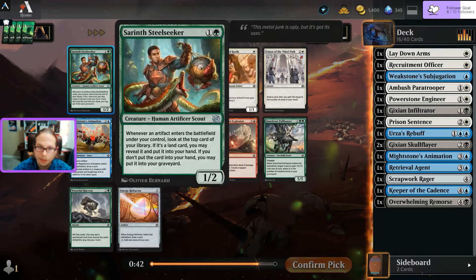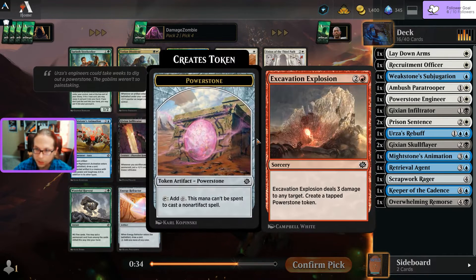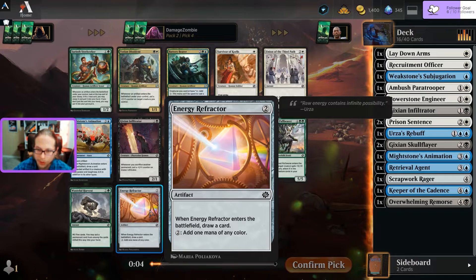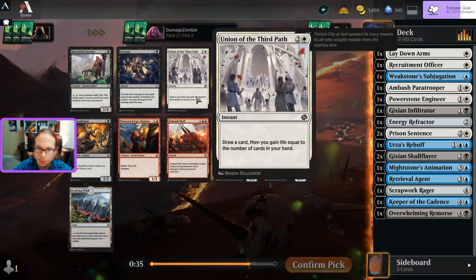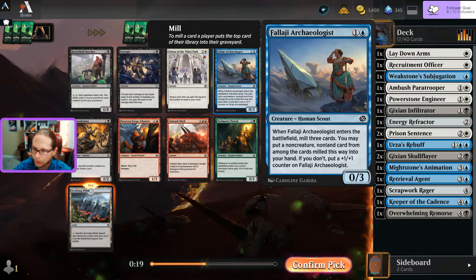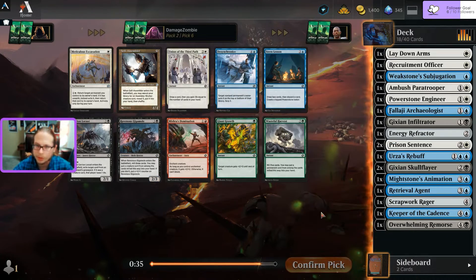Another Dissident - someone's eating good today. Oh, another Animation, and an Excavation Explosion removal. Tough calls - I think white-black is still where I'm going. Artifacts I can make into creatures: a Refractor, Battlefield Butcher. Corrupt is back. I'm going with the Archaeologist because that lets me dig toward the other cards I want. So blue-white is seeming more focused.